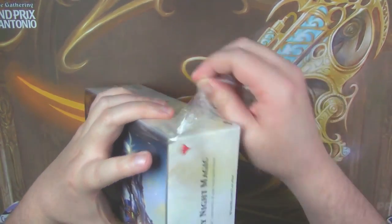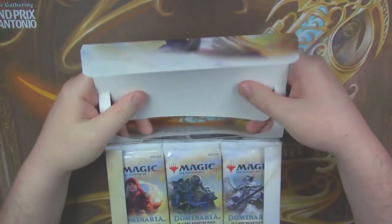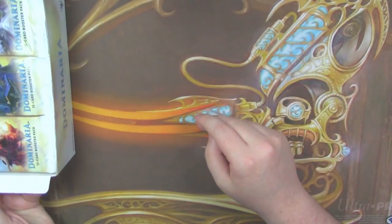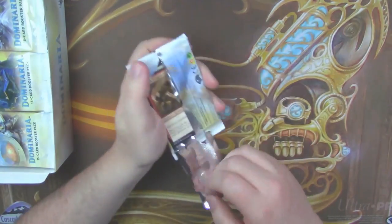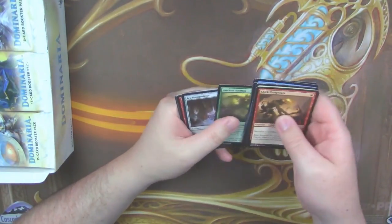So far we've opened a Karn and a Mox Amber, but we need more copies of both, preferably. If not, I'd settle for a Teferi at this point. Teferi seems to have gone up quite a bit. But either way, we're still in need of a few cards for our collections, so let's see what we can find.